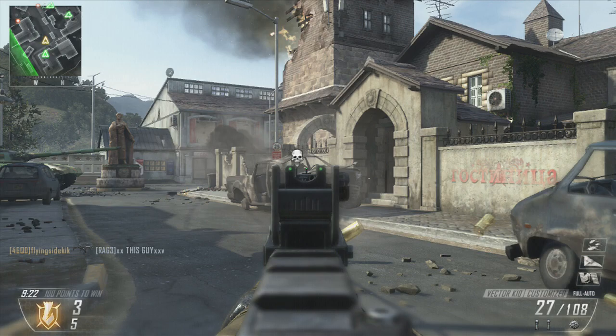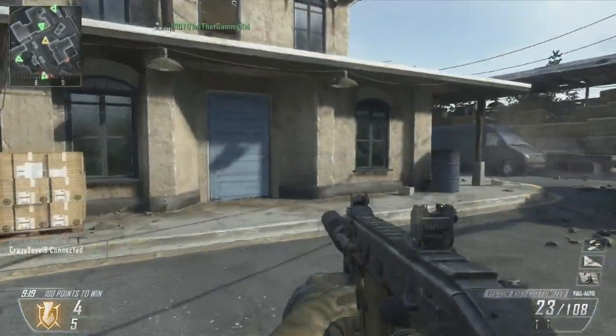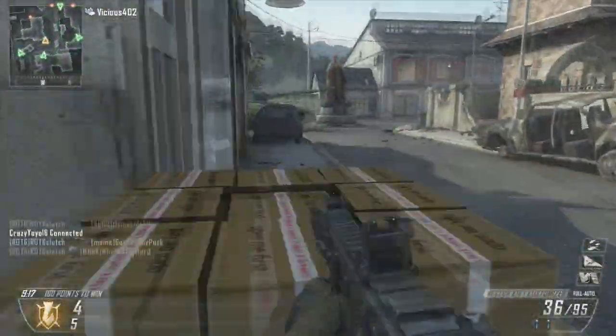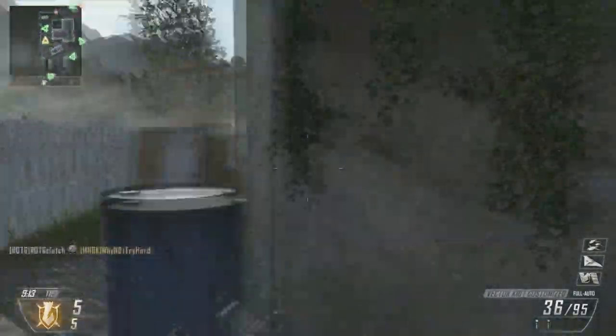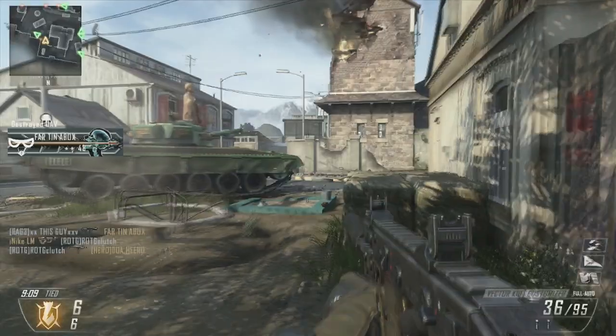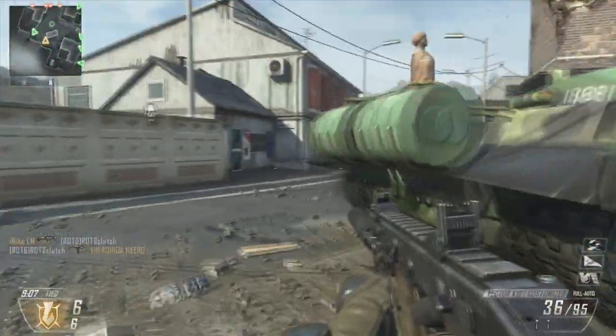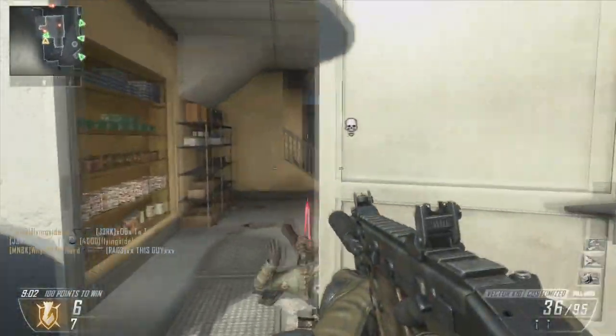Hey, what's going on guys, ROTG Clutch here. Today I'm showing you a cool gameplay — it's a double swarm gameplay by my friend ROTG Rampage. No, not ROTG Rampage — ROTG Sugar Cheeks, get it right! Sugar Cheeks, guys. My name is ROTG Sugar Tower. Those are our hooker names, just so you guys know. So if you're looking for a hooker, call Sugar Tower or Sugar Cheeks.